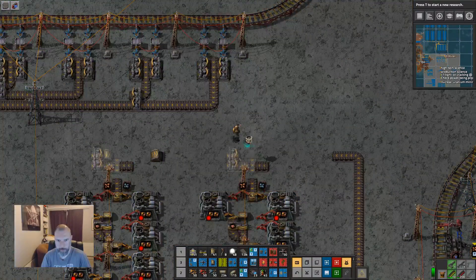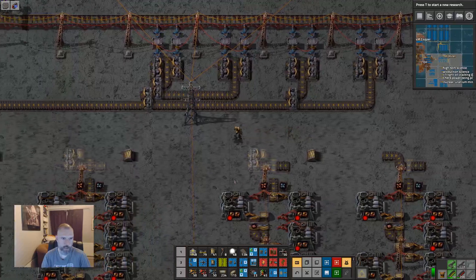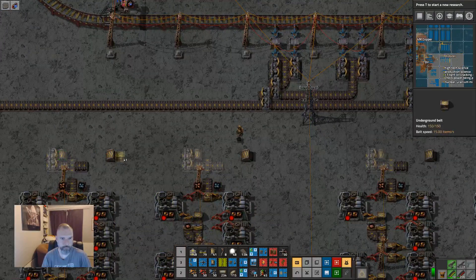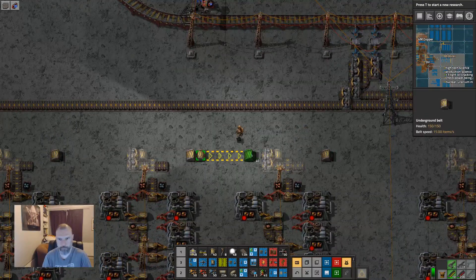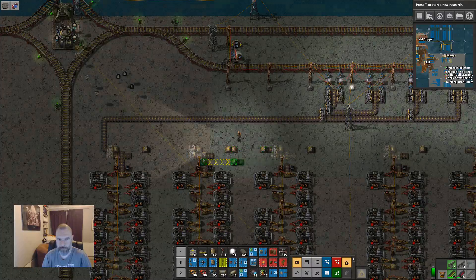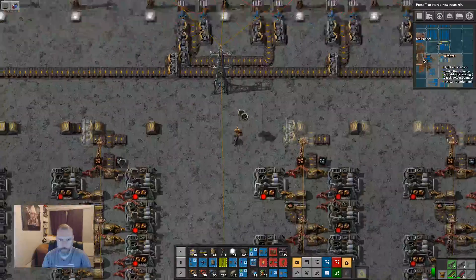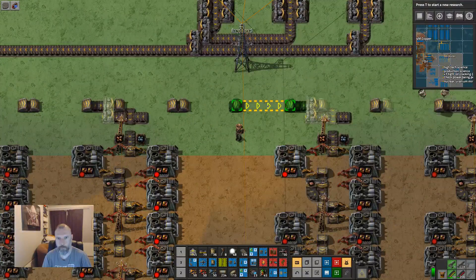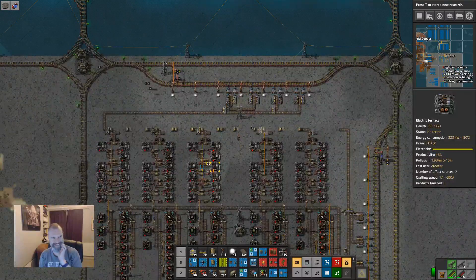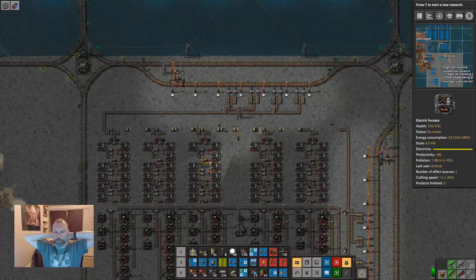And then the final one just does that. I think that's all right. So let's grab that bit. So that's the iron done. And we are out of time, so I'm going to leave it here. We will get back to the copper next time — I've got a feeling copper is going to be a bit more of a problem. I've got a feeling we need two belts worth of copper, but we'll do the sums next time.